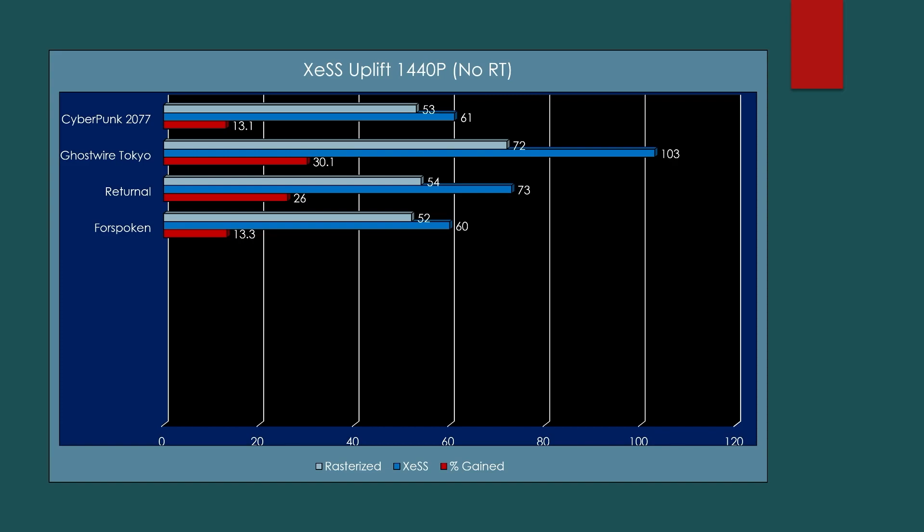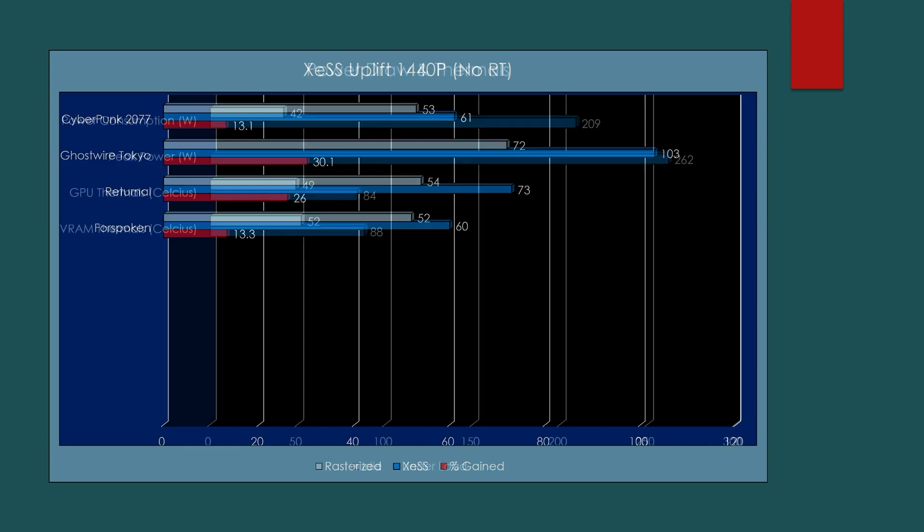Returnal went from 54 fps up to 73 — an increase of 26% — and it looked beautiful. Forspoken went from 52 to 60, an increase of 13.3% in average fps, but what XeSS really rectified was the criminally low 1% lows — the frame time graph stopped jumping around and it was a much smoother experience. I would truthfully say: if you want to play Forspoken on an Intel graphics card right now on this particular driver set, just enable XeSS or it's going to drive you crazy.